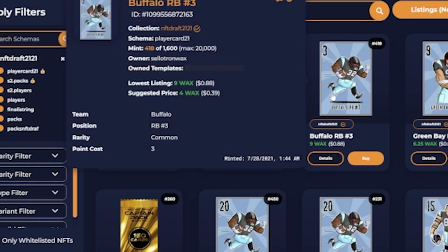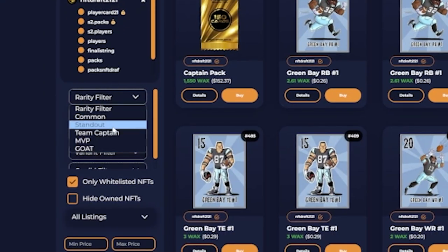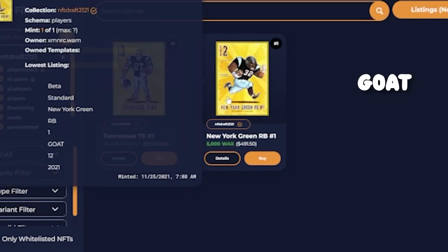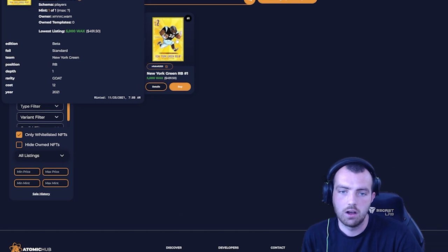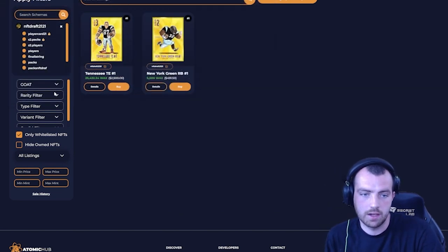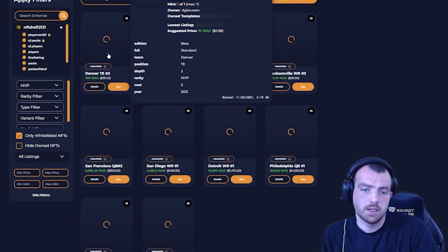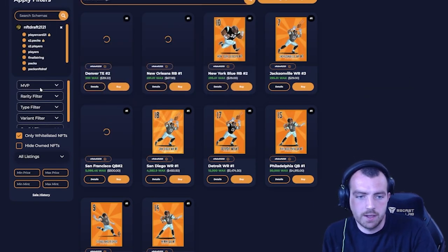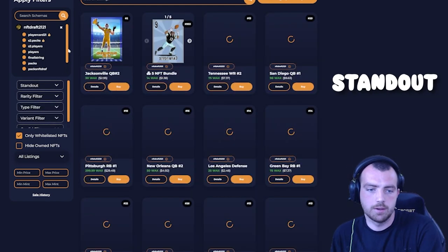There's a promo pack being given out for free — these are the old season cards. If you sort by rarity, there are GOATs on the market, which are one-of-one cards and in a great position to win you decent money if they perform well. Below GOATs we have MVP, then stepping down through Team Captain, Standout, and Common.